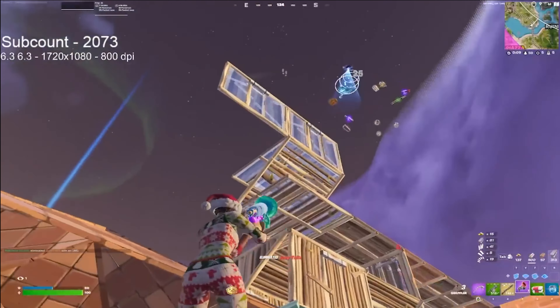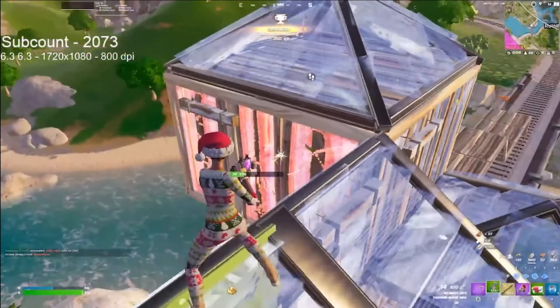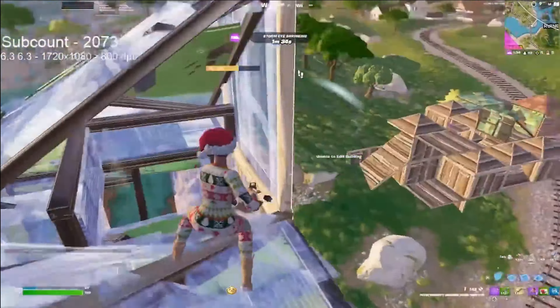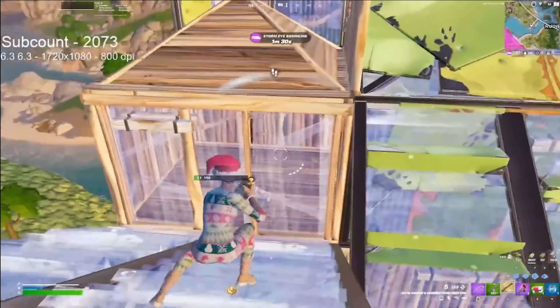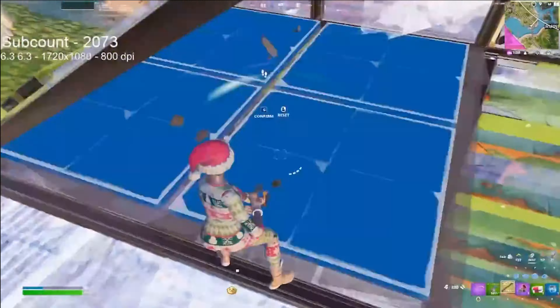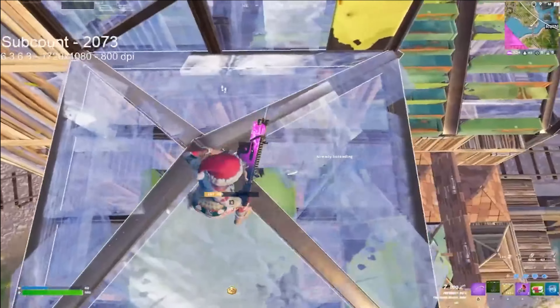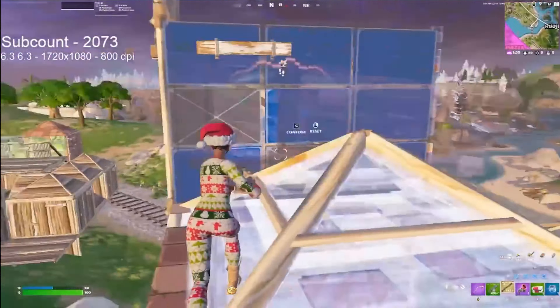The more we go on, the more similarities we can see. In this clip, we can see Peterbot always applying pressure, and applying pressure from above when he does it. While Peterbot's mechanics are super fast, he's still able to play super slow and super smart. In a lot of these clips we can see him holding his shotgun out and waiting for his opponent to make a bad edit. After his opponent does that and he hits them for a lot, he's able to fully W-key and jump into their box.